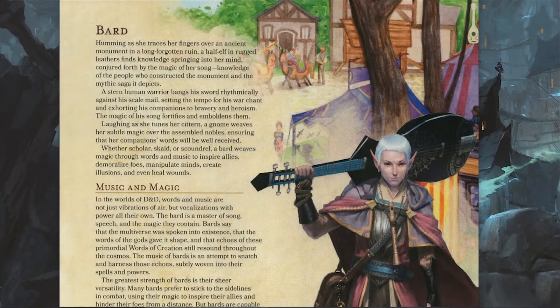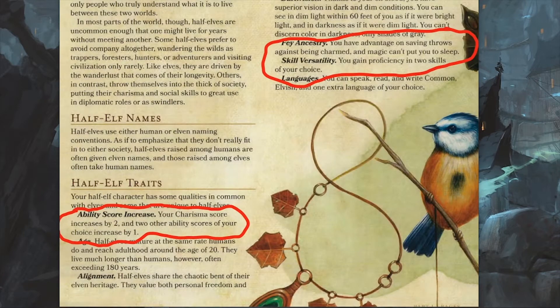Hello and welcome to my Bard quick build video. I decided to make my Bard a Half-Elf. The reason why: you get a Charisma modifier of plus two, you get to adjust two other abilities by one, and the Half-Elf falls under Fey Ancestry — you have a saving throw against being charmed and you can't be put to sleep, which is a bonus for a Bard.